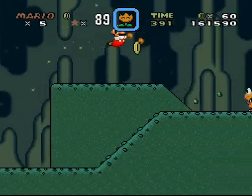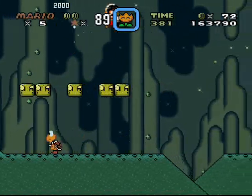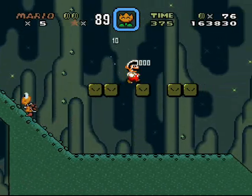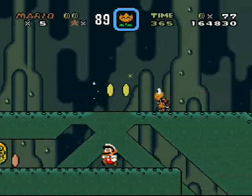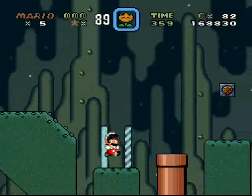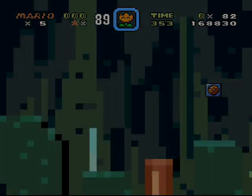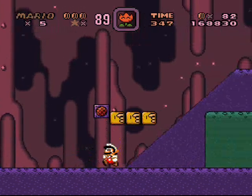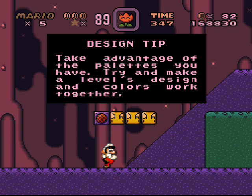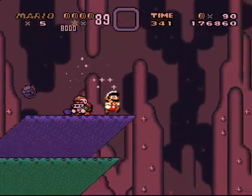Sonic music, you are here and you are awesome! I almost took a hit from the Koopa there — that would not have been pretty. That was a pretty dynamic jump, I gotta say. I typically play RPG and Pokemon hacks on this controller, which is why I'm not used to playing Mario World hacks. Oh, message box — the hack can do things with palettes that seem either unlikely or impossible, it just takes some creativity.